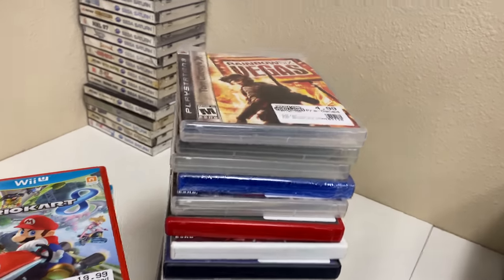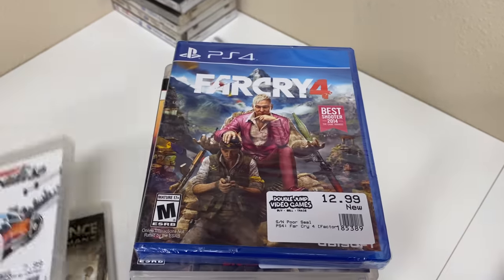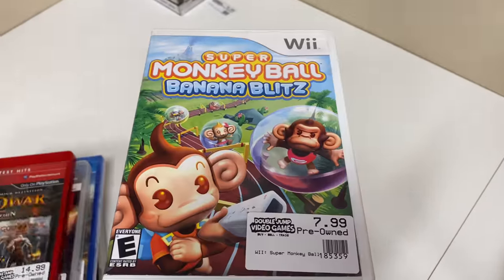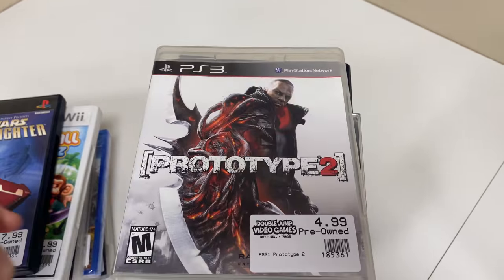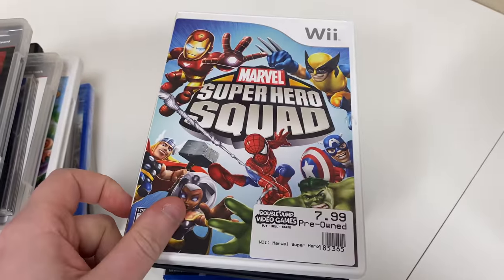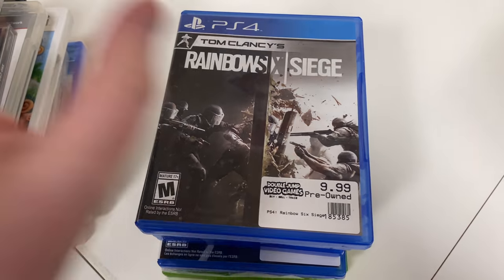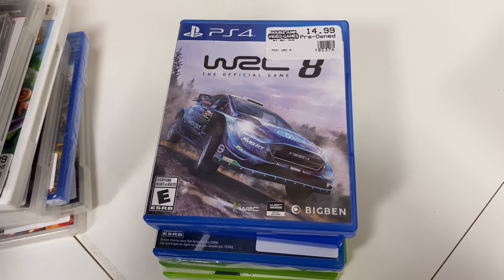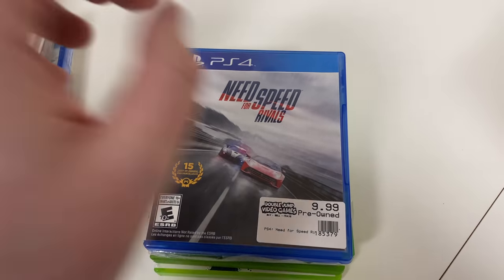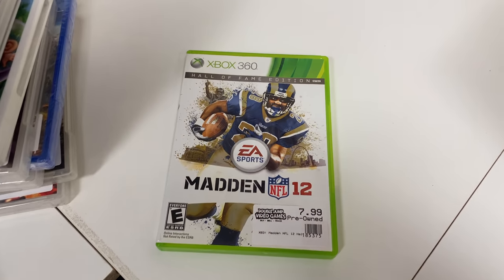These are the rest of the trades from today. We have Tom Clancy's Rainbow Six Vegas, Resistance Fall of Man, Burnout Paradise, a sealed Far Cry 4, Mass Effect 2, God of War Collection, Super Monkey Ball Banana Blitz, Star Wars Jedi Starfighter, Prototype 2, Snow Cross, Kingdom Hearts 2, Mass Effect 3, Marvel Super Hero Squad, Build and Race, San Andreas, Wolfenstein 2, Tom Clancy's Rainbow Six Siege, Dark Souls 3, WRC 8, Street Fighter 5, Street Fighter 5 Champion Edition, Need for Speed Rivals, Monster Hunter World, Morrowind Game of the Year — the best Xbox game — and Madden 12 Hall of Fame Edition.